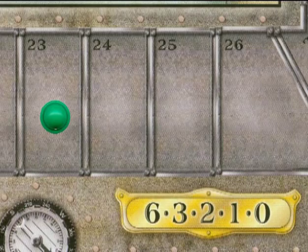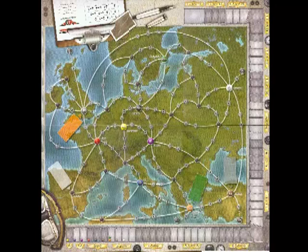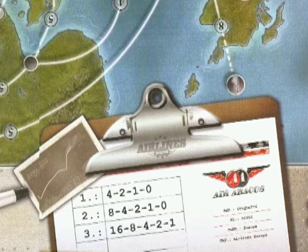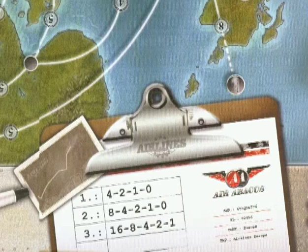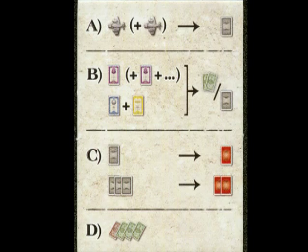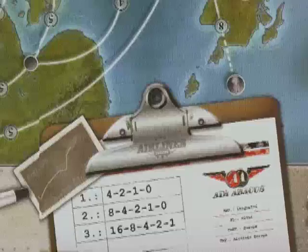If another player had one share of green stock, they would get third place for two points. Players with no green stock get nothing, even if there's a fourth place available. Go through all 10 companies from most valued to least to make sure you score everyone. Then score Air Abacus — players compare how many they have. In the first scoring, the payout is 4, 2, 1, and 0 for first through fourth place. After scoring, the player who held the scoring card starts again, choosing from Action A, B, C, or D, and the game continues to the second scoring card.